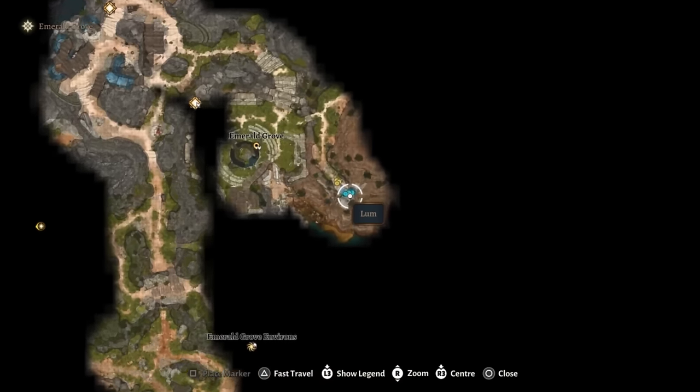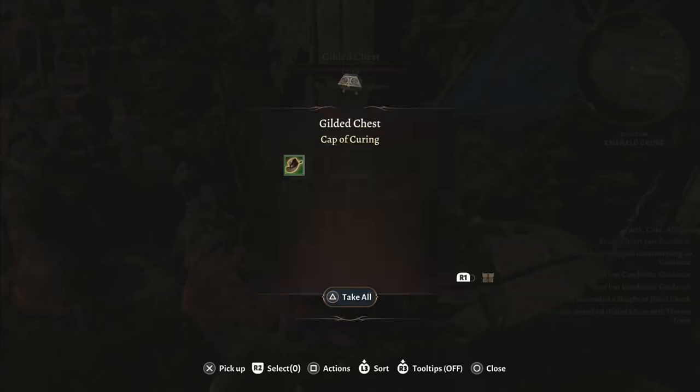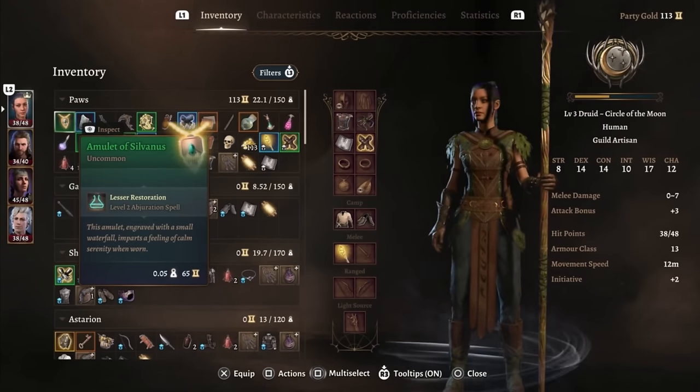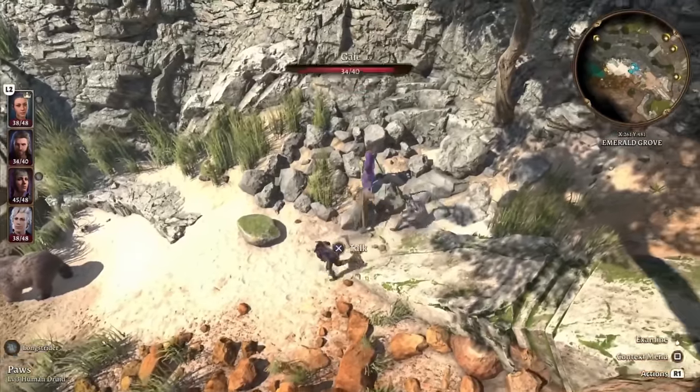In the Emerald Grove up by a cliff there's a bard. Right beside the bard there's a chest — once opened you will find the Cap of Curate. The Amulet of Sylvanas can be found right in the druid's grove near the coast. It is a convenient way to deal with Astarion's bite, but other than that it does not have too many uses.